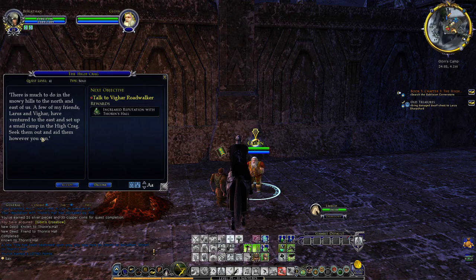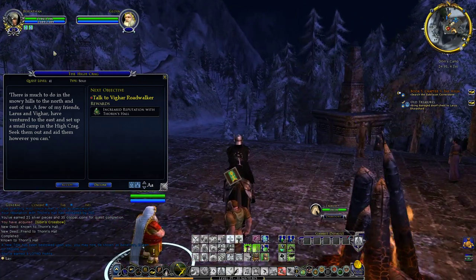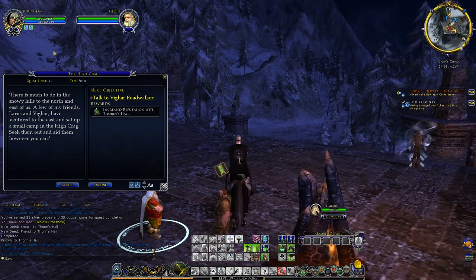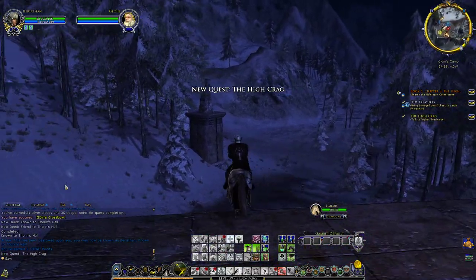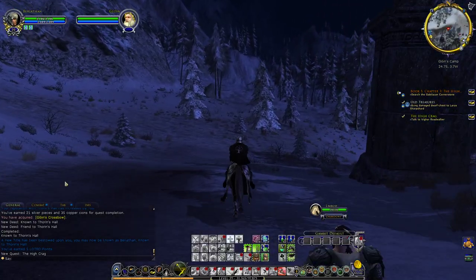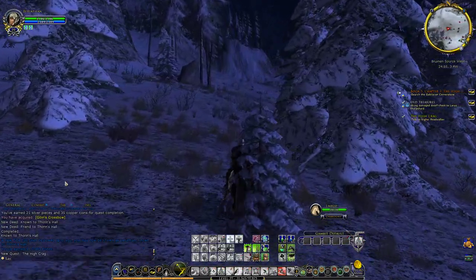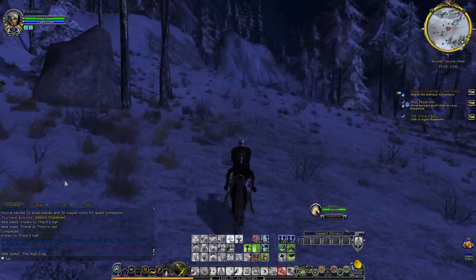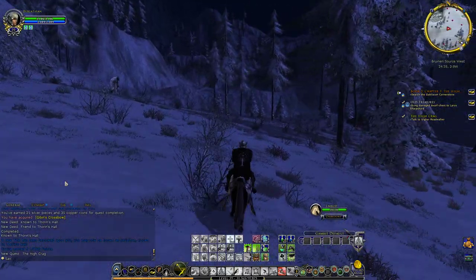And in here, the High Crack: 'I would be grateful for your assistance. There is much to do in the snowy hills to the north and east of us, and a few of my friends — Larus and Vigar — have ventured to the east and set up a small camp in the High Crack. Take them out and aid them however you can.' So there we go — it seems it was good completing all these quests before continuing with the epic, because Vigar and Larus are related to both. And we are off to find them.